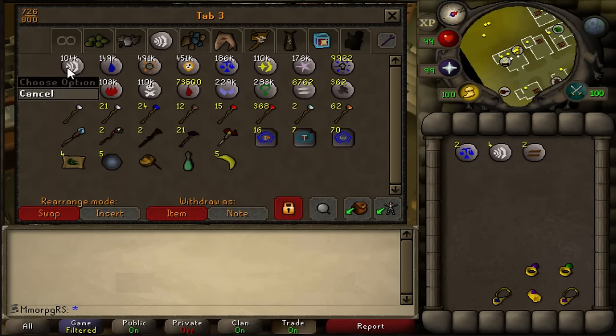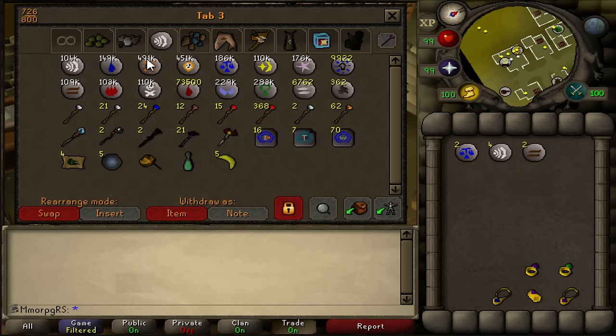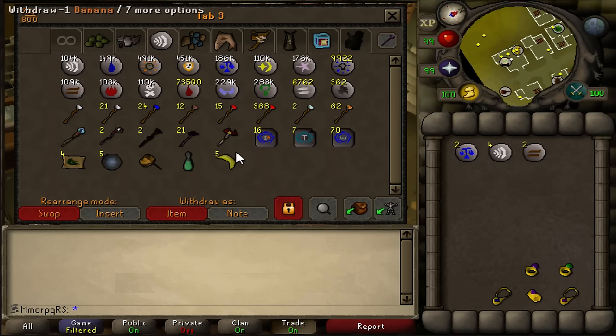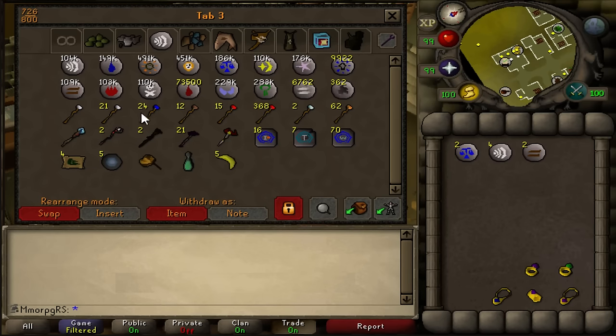On to the runes tab next. A lot of runes after the 99 runecrafting — a lot of these stacks are white stacks now, so over 100k runes. We've put all of our staffs under this because it goes quite well together with the runes. We've got some of the teleport methods here too. You might be wondering about the bananas — that's for the Ape Atoll teleport. Then we've got the Ectophial, Royal Seed Pod for the Grand Tree, and Zul-Andra and Digsite pendant tabs.